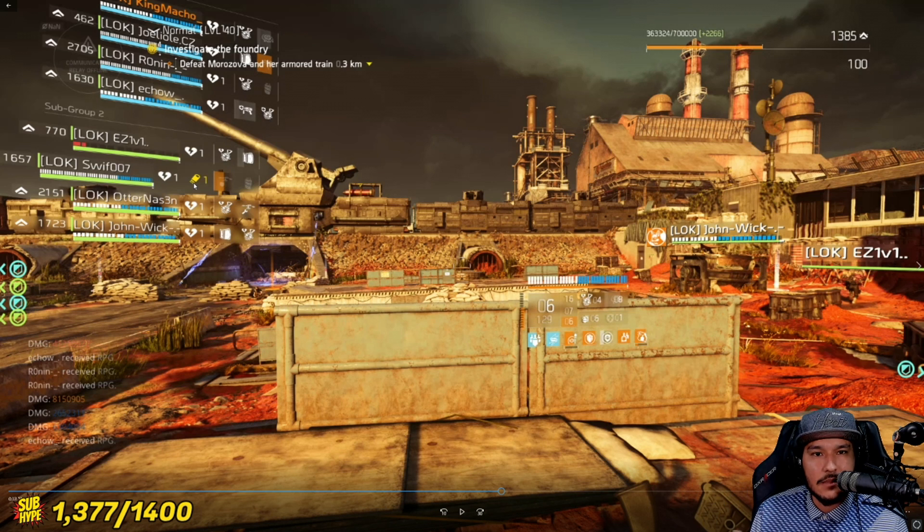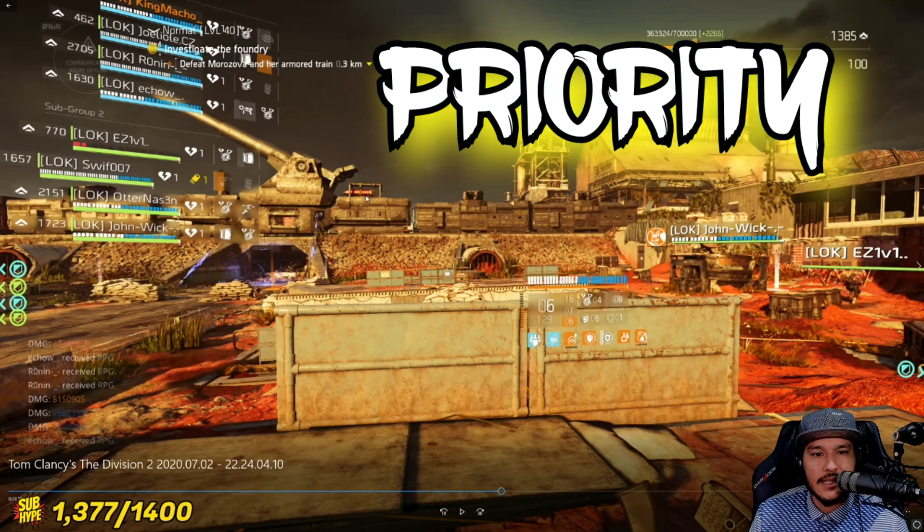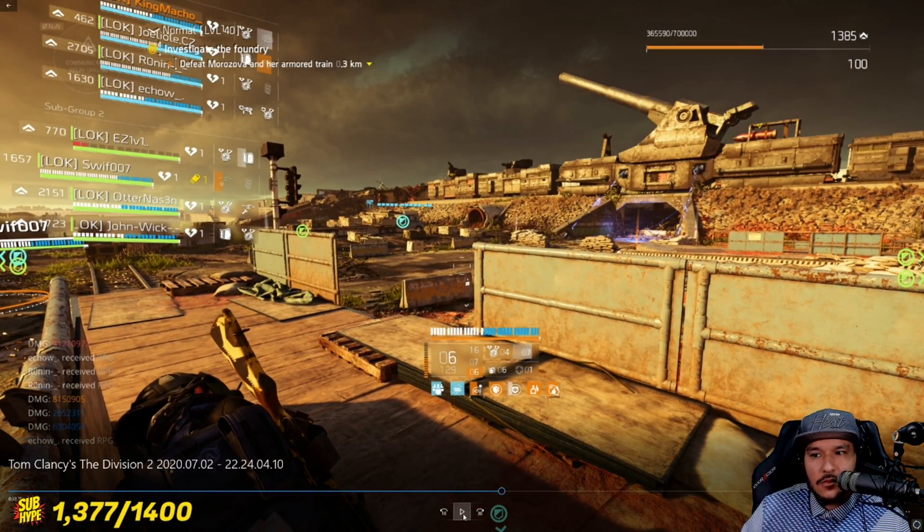For DPS, you can run any build you like — whether it's the one-tap build, the focus build, or just an AR build, whatever you're more comfortable with. But make sure the white mechanic is always the priority until you destroy it, and then you can work on whatever else you're trying to do.